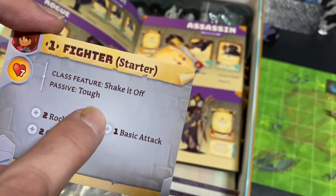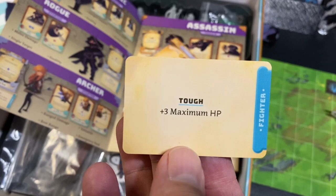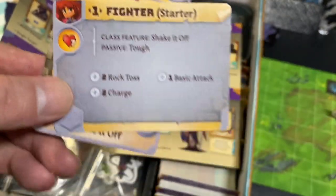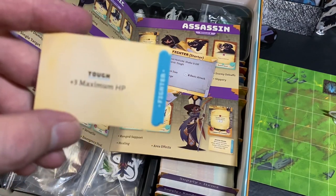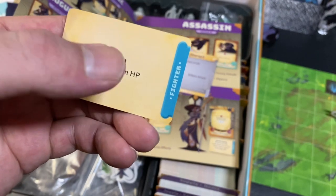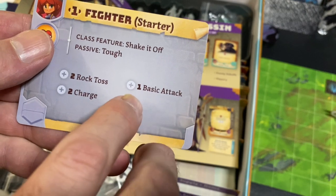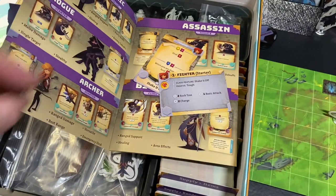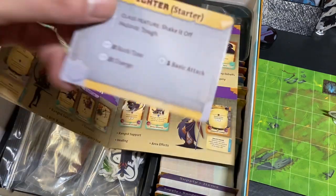The maximum hit points of a fighter right now is seven. If you take Tough into battle, you get three more hit points. As your character grows, you'll get more passive abilities, and each time you go into a new scenario you pick three of the available passive abilities to take with your character. The starting class also tells you which cards to add to your deck: a basic action, two charges, and two rock tosses — plus a certain number of basic moves and basic attacks. Your starting deck is something like 11 cards total.